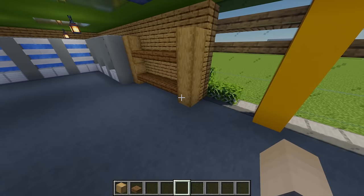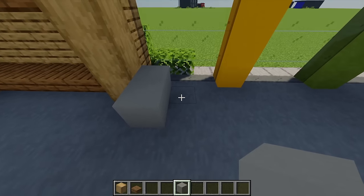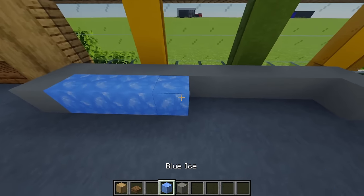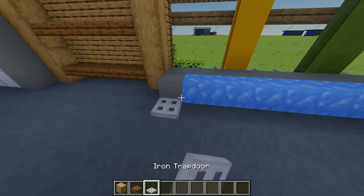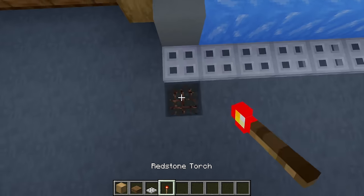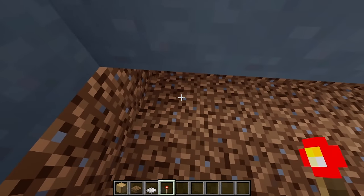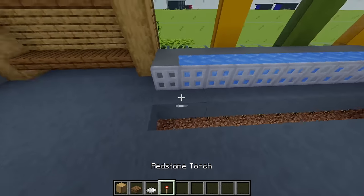For the meat section I'm grabbing some light gray concrete — on the end I'm placing two blocks and extending along the back, then one more block at the front on the right hand side. Grabbing some more blue ice and filling in this section. Next I'm grabbing an iron trapdoor and placing these all in front, then grabbing some redstone torches, digging down two blocks all the way along and placing redstone torches underneath each of these trapdoors — that'll flip them up, neatening off our meat counter.